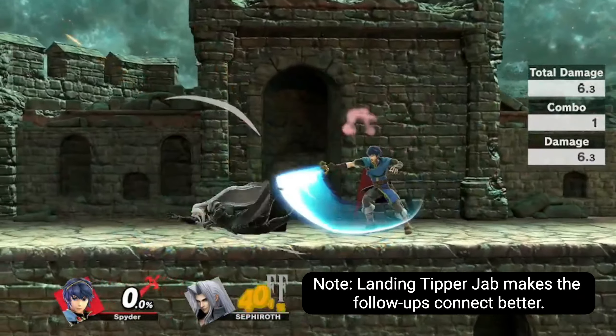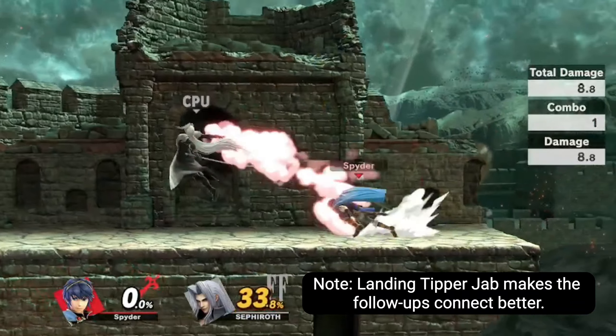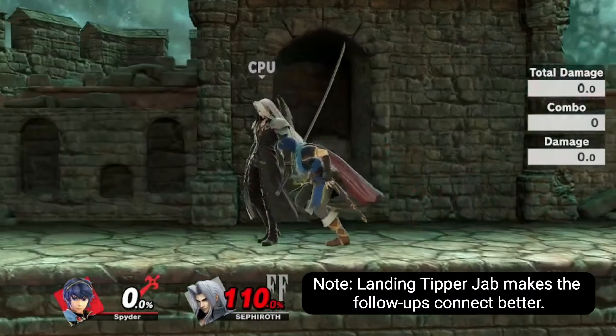Outside of starting tech chases, Jab 1 can be used to jab lock opponents after a missed tech, extending your tech chasing and striking fear into your opponents.